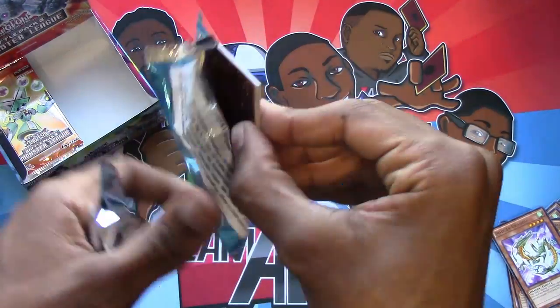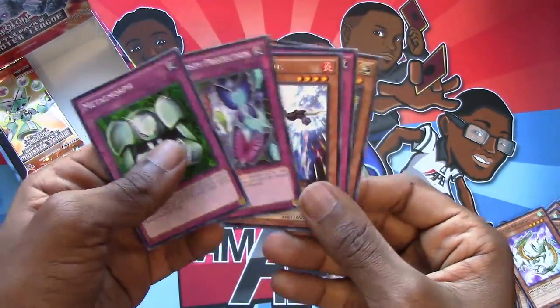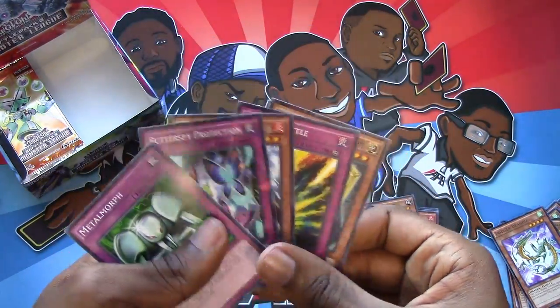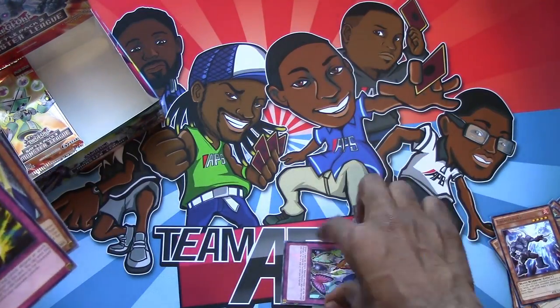And now in the next set they're going to be changing everything. Konami can't settle on rarities. The next set is Bosh, right? Bosh comes out in January. All right. Bosh in January — I'm so excited.